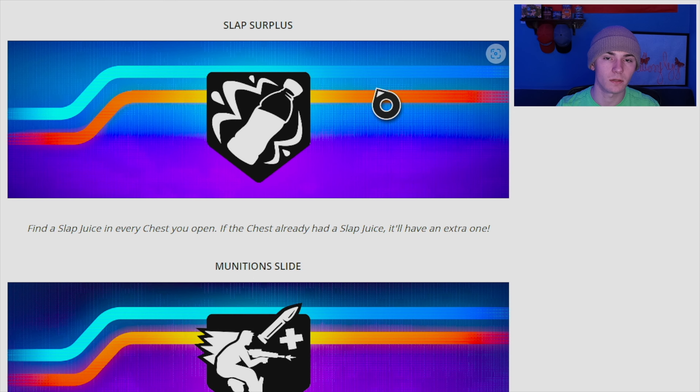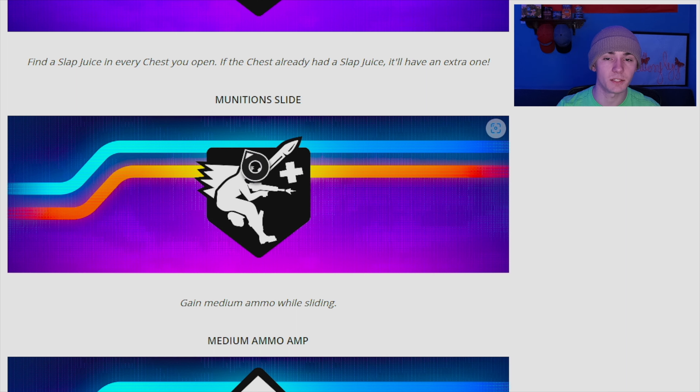We also have Slap Surplus — you now have a chance to find Slap Juice in every chest you open, and if the chest already had one, you'll get an extra. It's basically like the Chug Splash augment but specifically for chests.